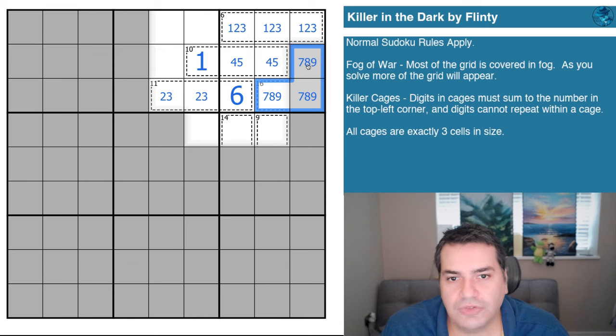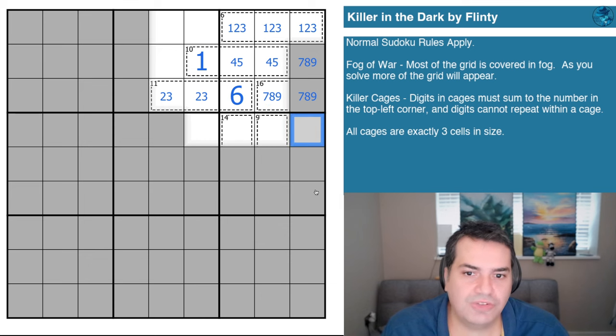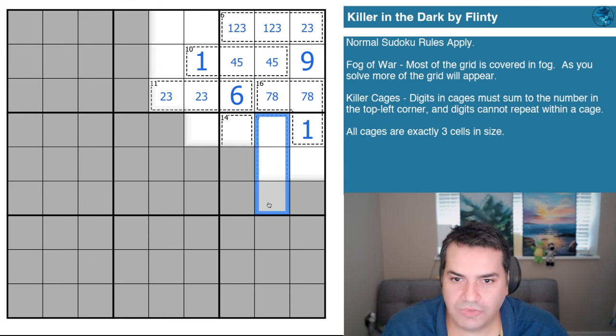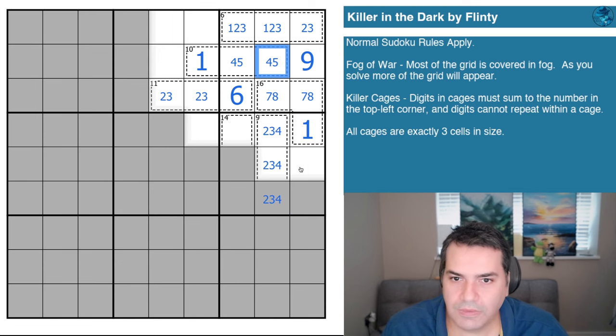Remember: all cages are exactly three cells in size. If this cage went straight up and was three cells, it would be 24, not 16 — so clearly this cage is curving around. If you try to make this anything other than seven and eight, you're already at 16 or over: nine-seven is 16, making the third cell zero; nine-eight is 17, needing minus one. So clearly this is seven-eight, this is the nine, and this has to be the one to add up to 16. A three-cell nine-cage without the one can only be two-three-four.